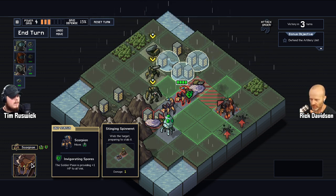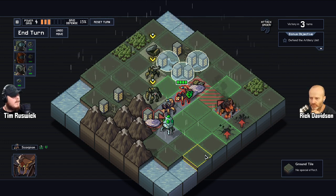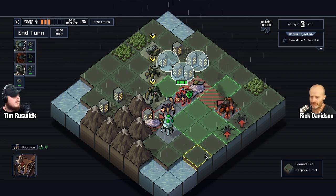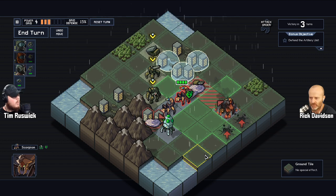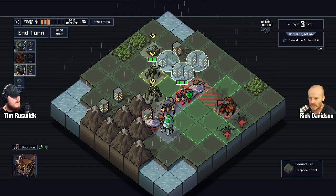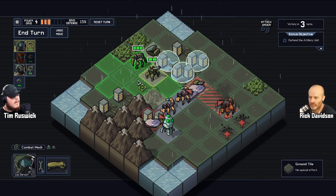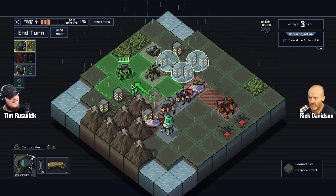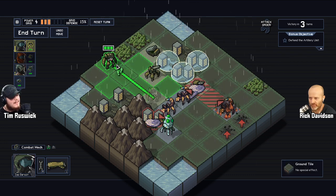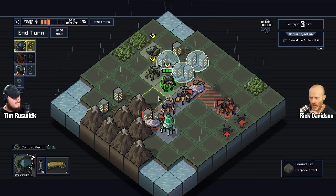You can see it's got one point and your health is going down by one — it's really clear. For people who don't want to read, which is often me, I can just see really quickly in that GIF: bang, down by one, got it. It makes the game easy to understand. A game like this can feel overwhelming at first, but these different layers make it accessible.